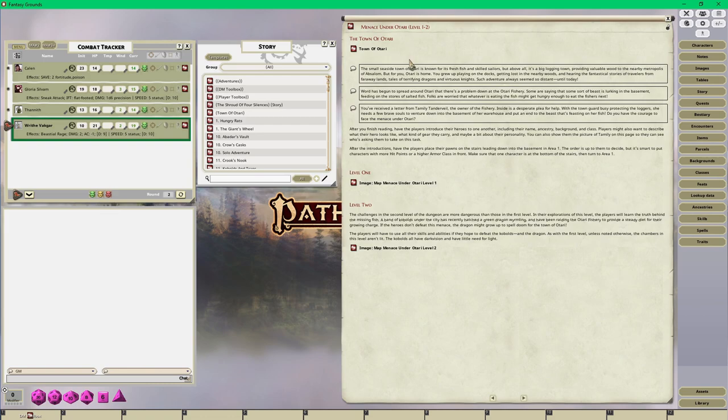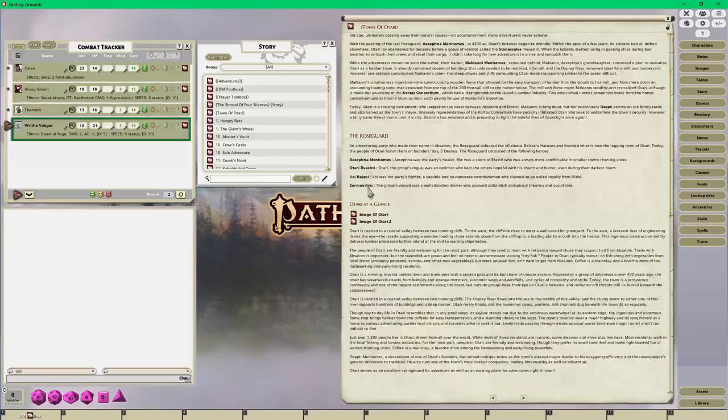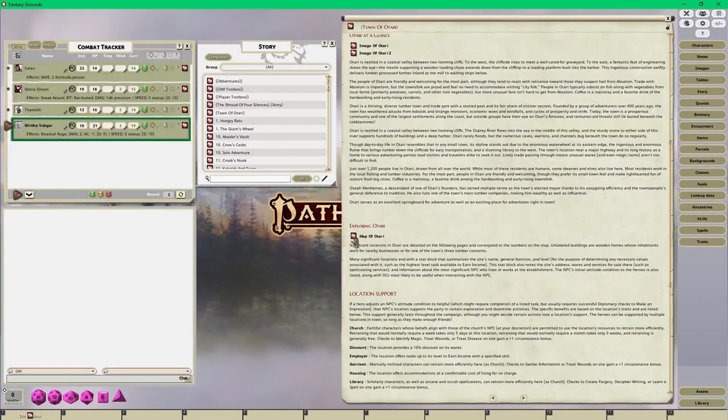Here is the adventure Menace Under Otari from the Beginner Box - levels one to two. It starts with you in the small town of Otari, you meet different people, and specifically you meet Tamalee Tanderville, the owner of the fishery. I also have the Starstone Isle map where Otari is located - on the southern portion of the Kortos Islands, one of two islands of the Starstone Isle, created by Iomedae the living god.